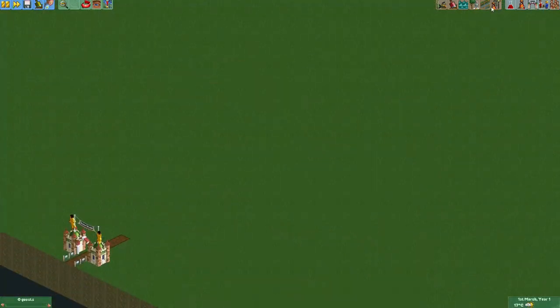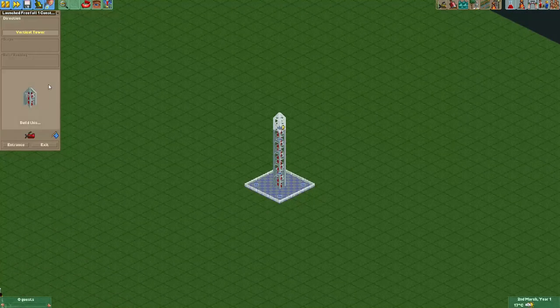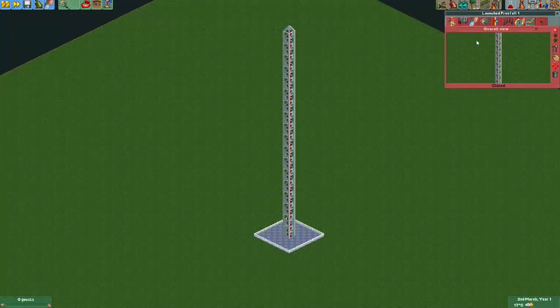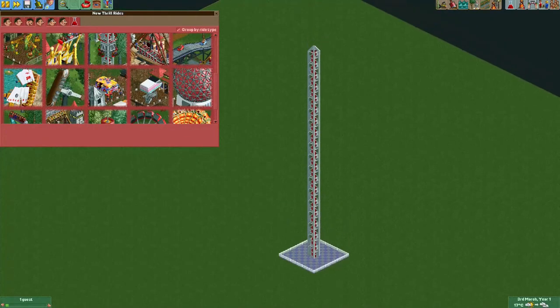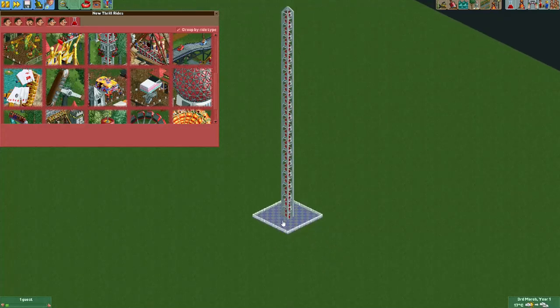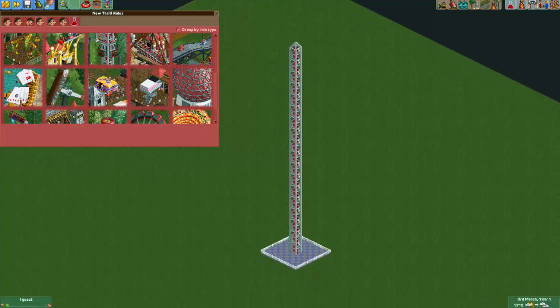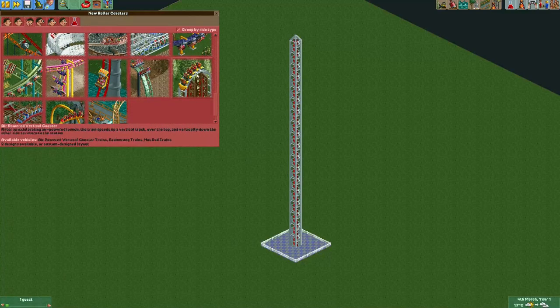To start off I usually begin with a launched freefall ride - that will just be to make the tower for the ride. This ride doesn't actually need an entrance or an exit because it's not really functional, it's just for looks. You can make this as tall as you like. I've seen some people also put some pieces from the air powered vertical coaster on the side, but I like to keep it simple and just use the launched freefall tower.